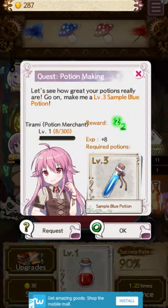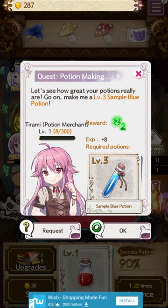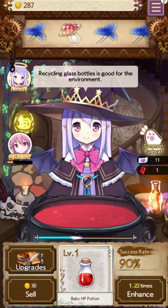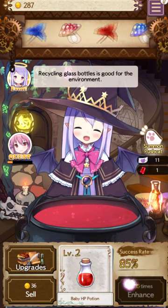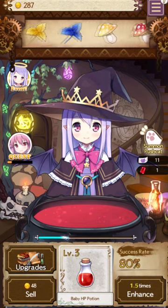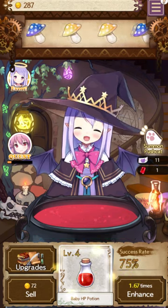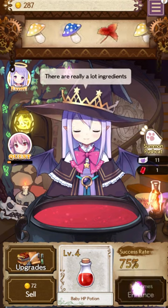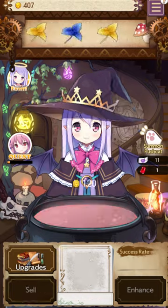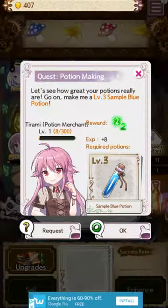When you complete quests, as you can see here, she gives us two times the selling price. Some of the other rewards give us breaker shields, which means if your potion would explode, it will not explode and you break the shield instead - that's the most useful one by far. There's also another buff which raises your success rate by a flat 10%, which doesn't sound like a lot, but for some of the lower percentage ones it's actually pretty amazing.